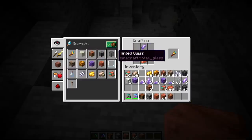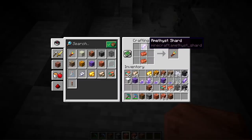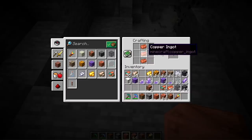Some other things you can do with copper: two copper ingots and your amethyst shard will produce a spyglass, another new item. Also, three copper ingots will produce a lightning rod, a new block.